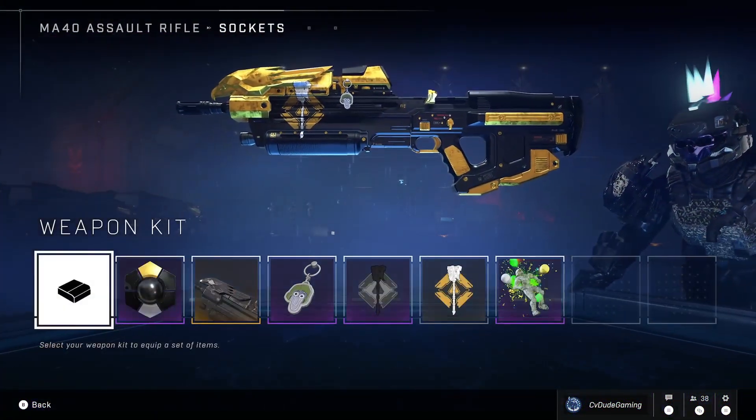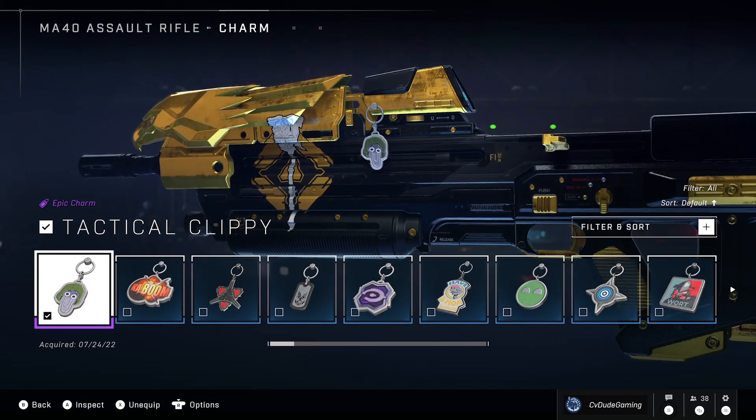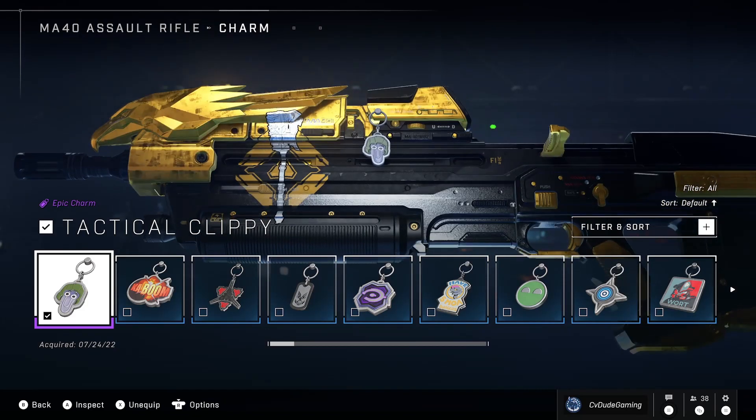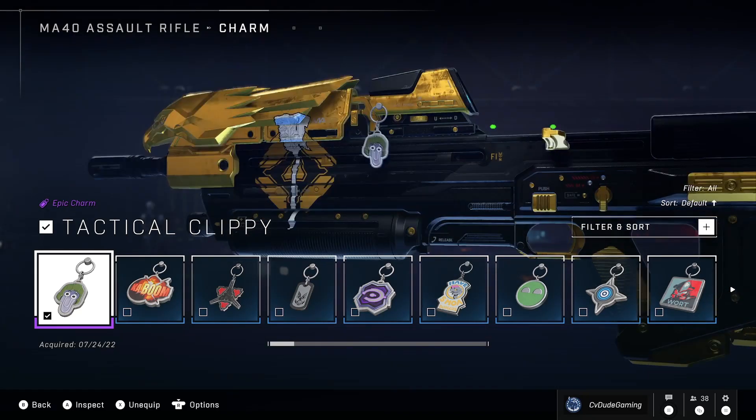For the weekly ultimate reward this week, we have another repeat, but this is a fairly decent one in my opinion — Tactical Clippy. It's pretty cool, a throwback for us 90s kids. Grab it while you can if you haven't already; it's definitely one worth having.